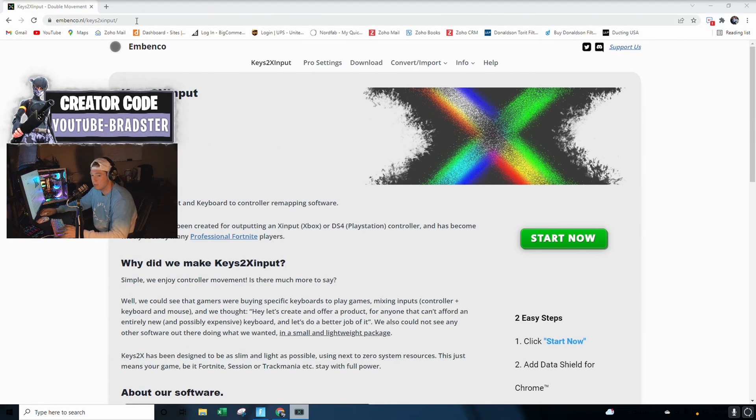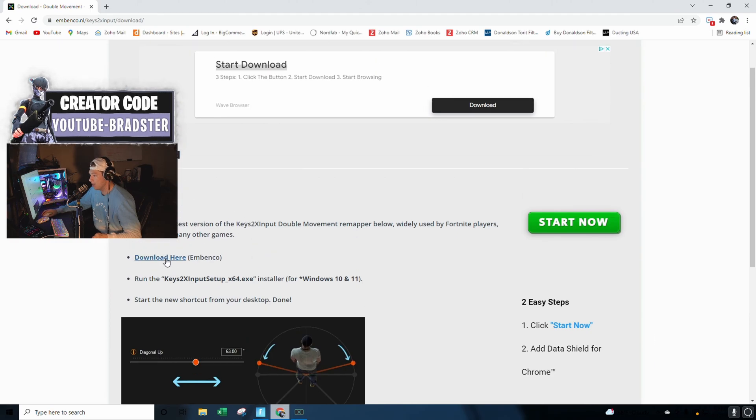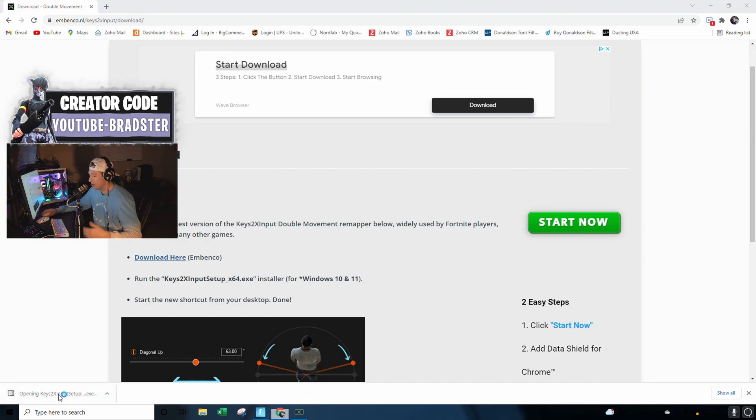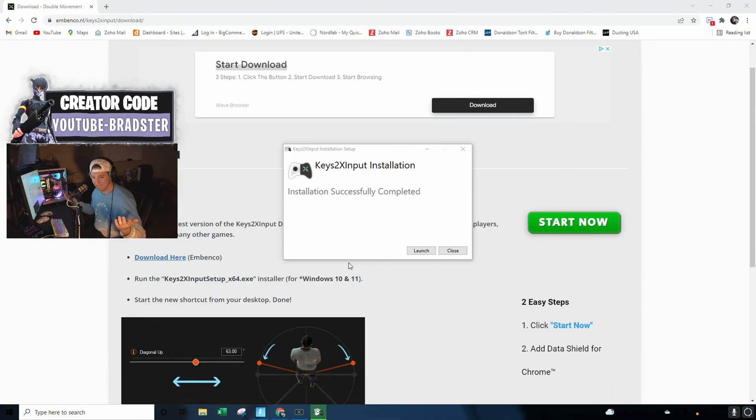So, how to get it? You're going to go to this website — the link is going to be in the description below. It'll bring you up to the Keys2x input page. You go over to download, hit download, and it'll say 'download the latest version' right there. I'm running through the steps with you guys. As you can see, it pops up down here. You run the setup and agree — simple as that.